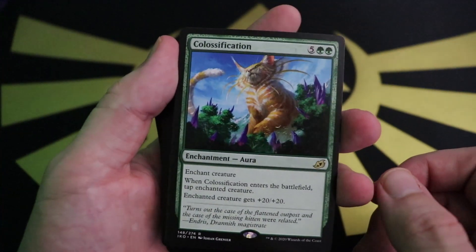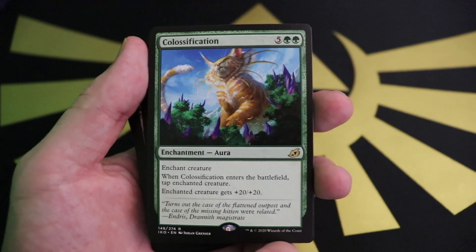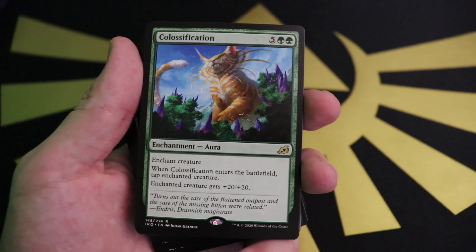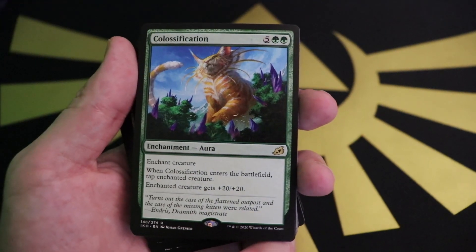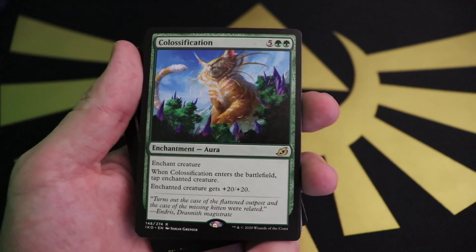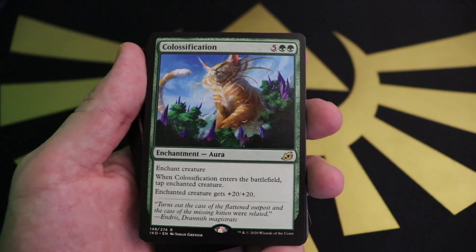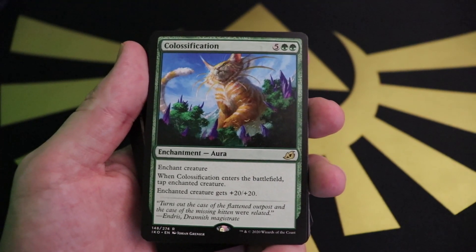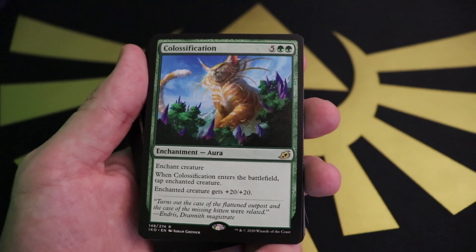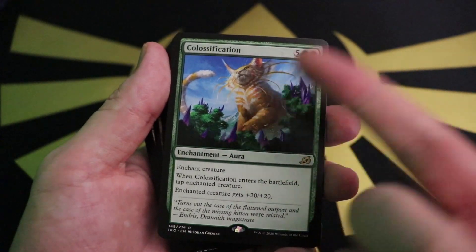First up is Colossification — seven mana gives a creature +20/+20 as an enchantment, though it does tap the enchanted creature. Out of Ikoria this was one of the most exciting cards to me, but after playing with it I've realized unless you're doing some silly combo like Fling, it rarely has genuine impact. I've taken these out of my Green Tower deck, which feels wrong — but hey, I did get to include Gigantosaurus back yesterday.